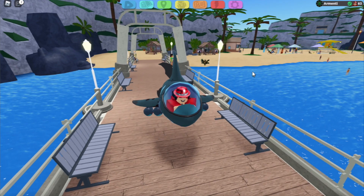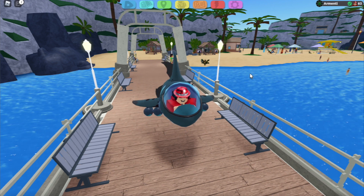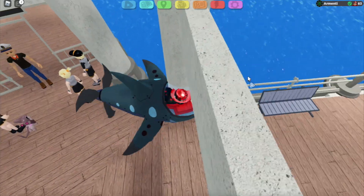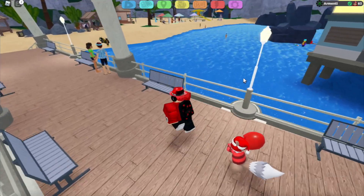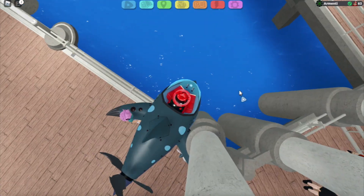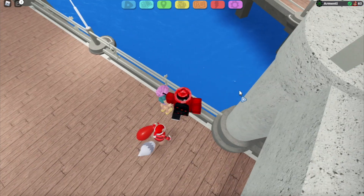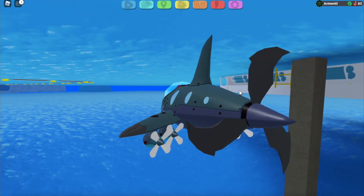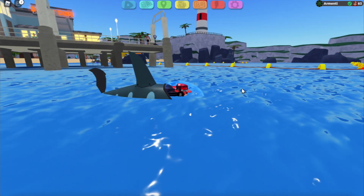Now what do you do? You're going to want to go to the pier and spam Q while running into the pier. It's preferably done close to an NPC. Let's spam the saddle — and you guys are gonna love what happens next. We officially made it into the water.